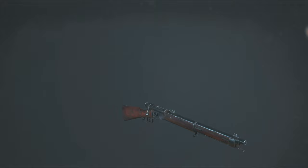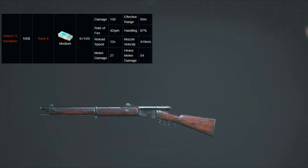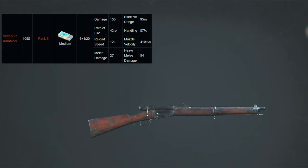The Vetterly is a bolt-action rifle with medium bullets costing around $105 and you can unlock it at rank 6. It's mostly effective at medium range, so I wouldn't recommend using it against a Mosin, Sparks, or Lebel — anything with long range, it's just not a good idea.